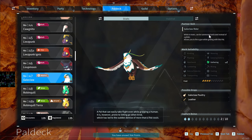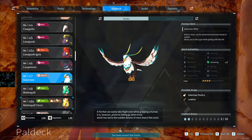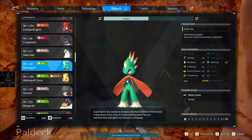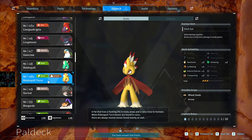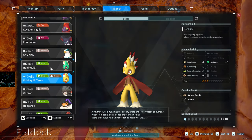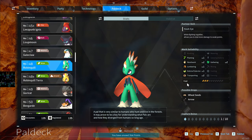Galeclaw has a great glider ability — you glide really fast. The Robinquill is a great replacement for Tanzee later on — it does nearly everything with very low food consumption. Base management isn't just about work responsibilities, it's also about food consumption. Robinquill Terra can be found in its habitat — only difference from Robinquill is it has Planting and is Ground/Grass type, so I think it's the better pick.